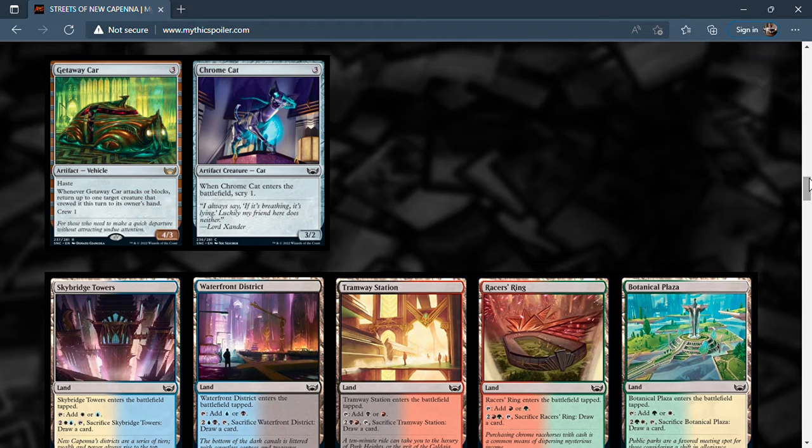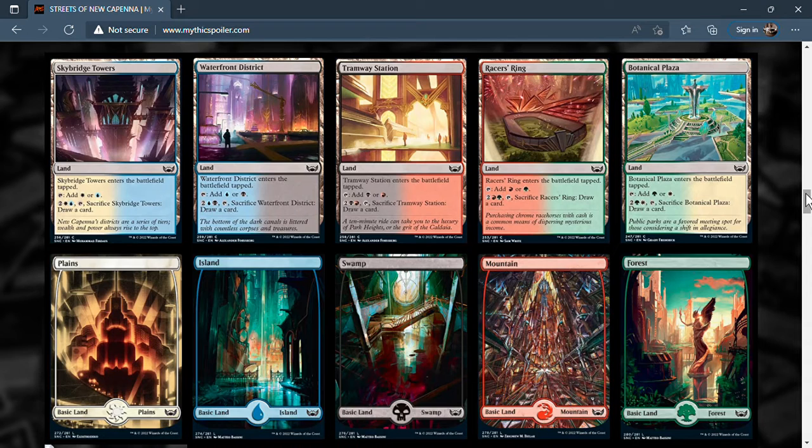Crumb Cat is three mana, 4/3/2, enter-the-battlefield scry one — decent filler for limited. Then there's a dual land cycle that enters tapped, produces two colors but is not fetchable. You can pay four, tap, and sacrifice to draw a card — that's five mana total since you tap the land plus two colorless plus the colored mana it produces. They're not competitive but good for limited and casual commander decks.